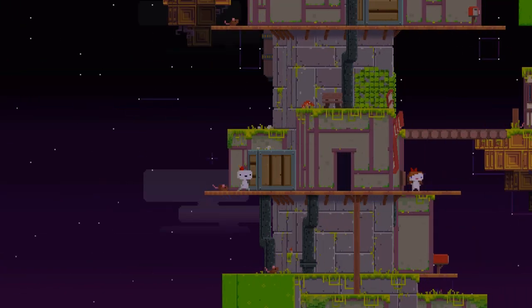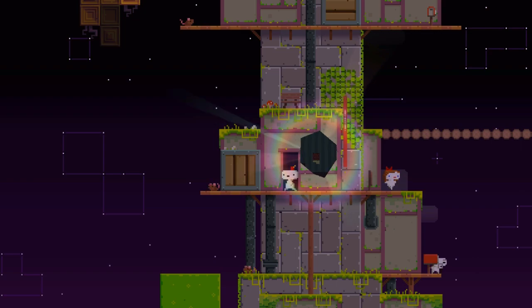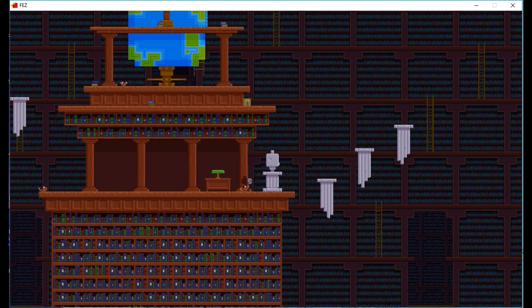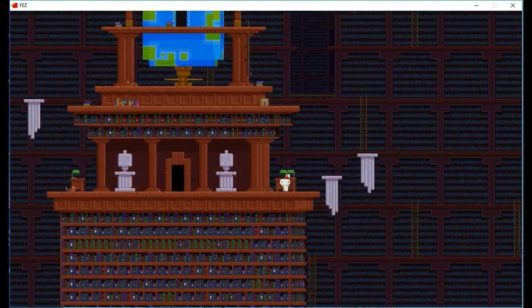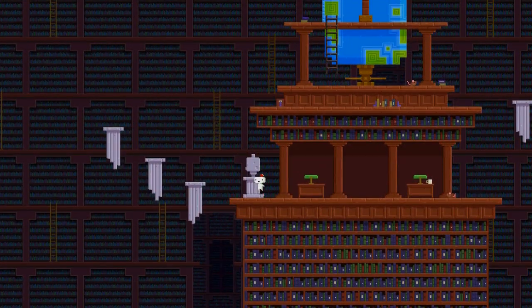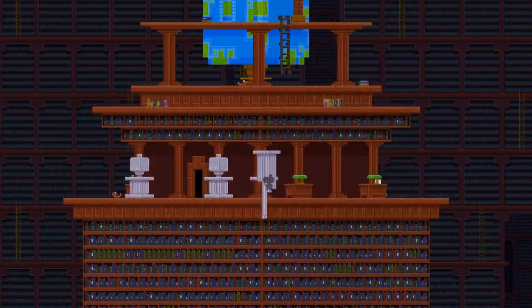I don't know what happened here, but Dot just appeared on the screen and then zoomed back to where he was. It was a pretty close call. In the library, there's a corner where you can grab an invisible ledge and even climb up on it. I don't know why it's there, but it's there. I would try to exploit this, but I just don't see any point in it.